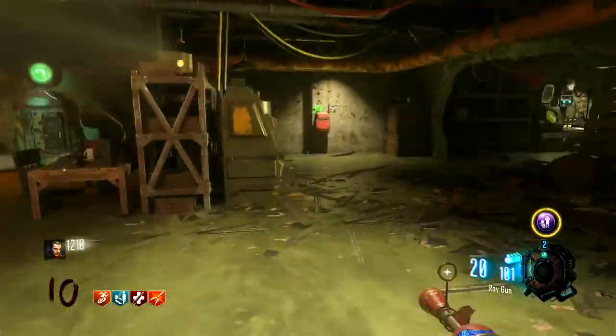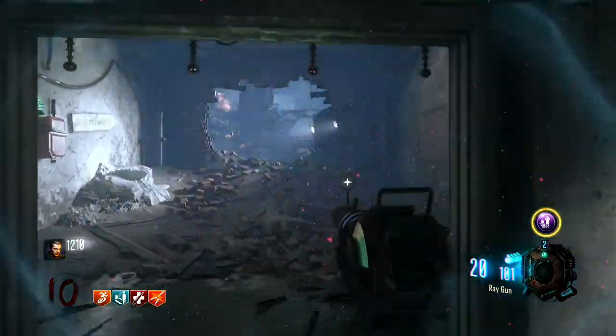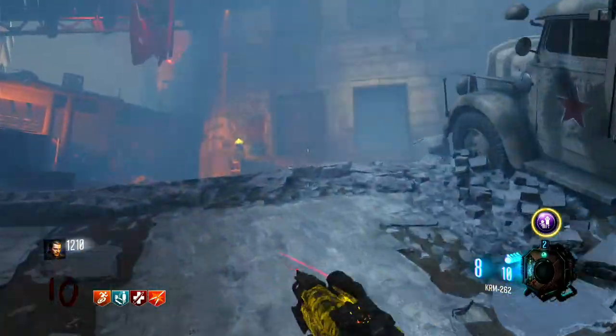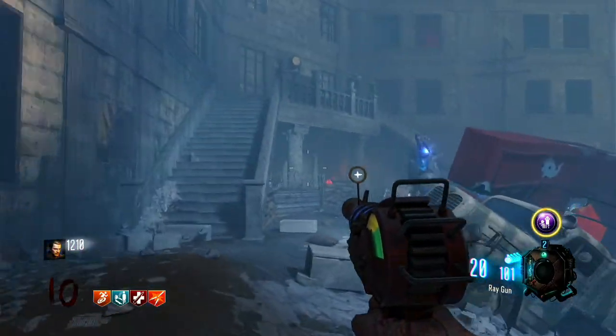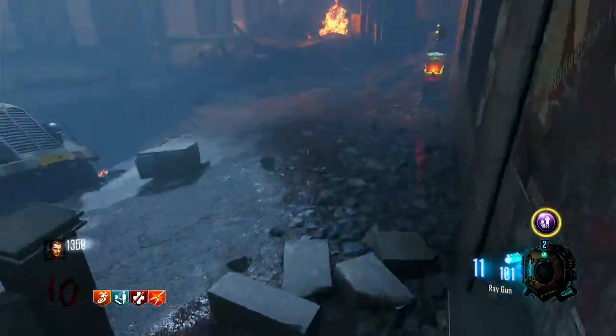BO3 got really creative with the mini boss rounds. Zetsubo No Shima has the spiders, and this map has the Valkyrie drones and stuff like that. And I've got to say, while the spiders are pretty scary and creepy, these Valkyrie drones on Gorod Krovi are actually legitimately dangerous.